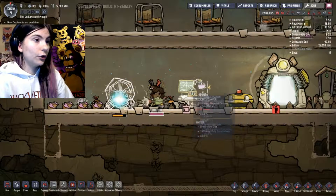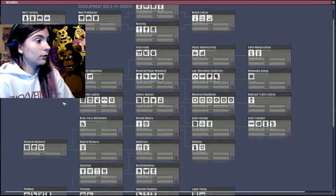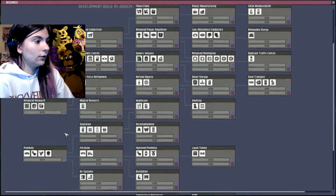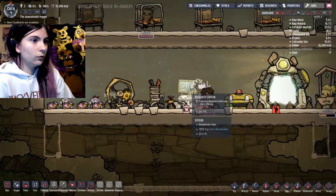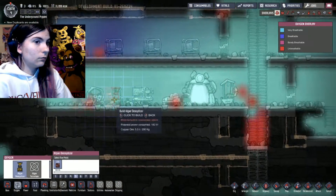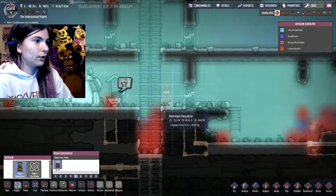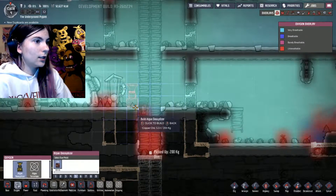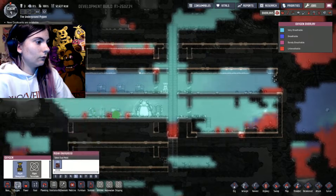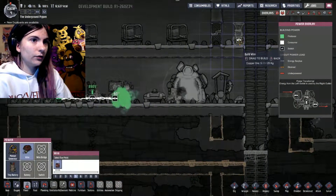We need to hurry up and get some research going for oxygen. Carbon is probably the best way to go. There are so many new things here. It's just a new notification thing you get now, that's cool. We're low on oxygen up here — oxygen naturally rises, so we want to put it here, and maybe one down here later.